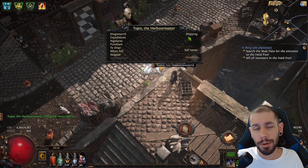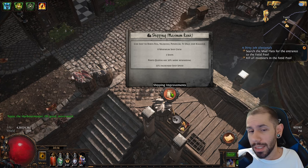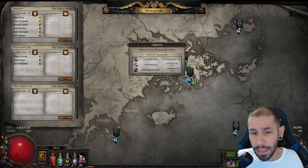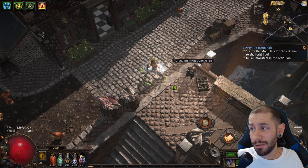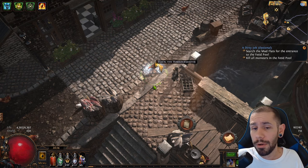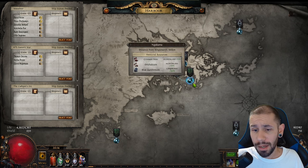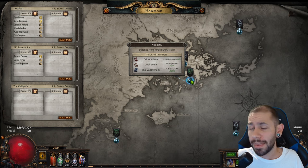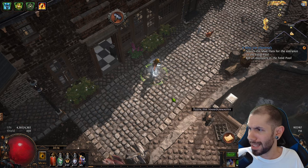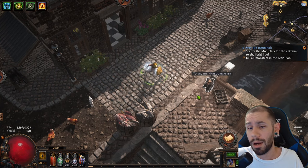Up next we have Tujin the Harbormaster — and this is the controversial one. Until endgame, you are not really going to want to be shipping off your resources. You get really poor rewards unless you send an overabundance of materials. You're going to want to max out the rest of King's March before messing with Tujin. As you can see, this one nation is requesting over 150,000 materials — that's literally days of material gathering at lower levels. You're putting yourself significantly behind if you mess with the Harbormaster right now. He is the endgame content of King's March.